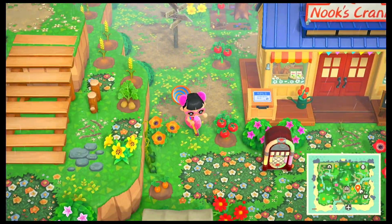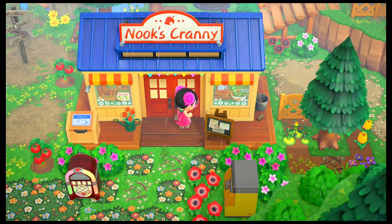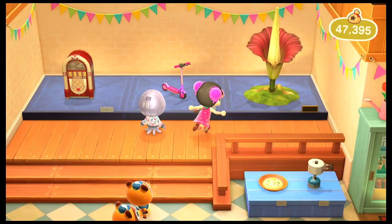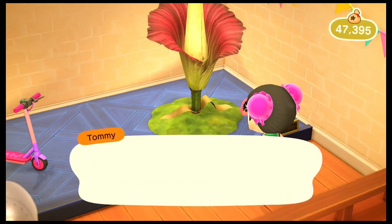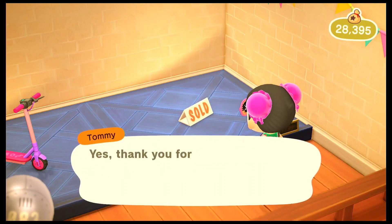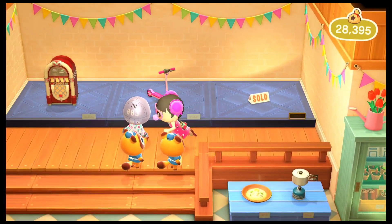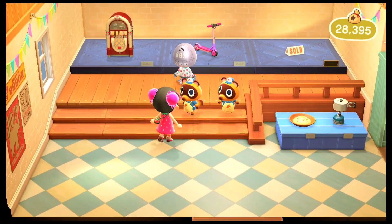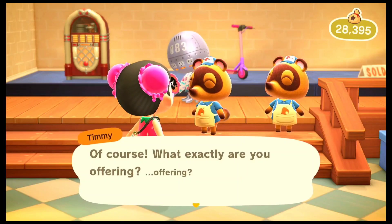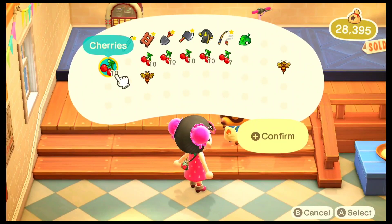First thing I want to do today is go ahead and clear out all the items in my pocket. I remember picking up quite a few cherries from one of the islands and didn't really get time to sell it off offline. So that's what we are going to do today. And it seems like we have a new item — this gigantic flower right here is something that I did use as an iconic piece right in front of my museum last time, and I definitely want to use it on my island but I'm not really sure where.